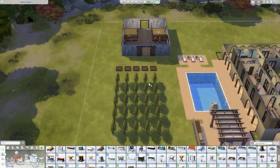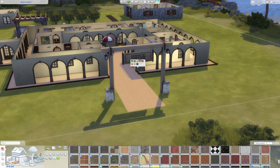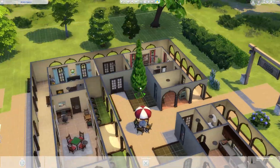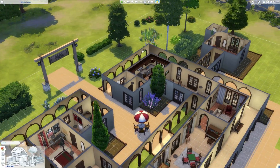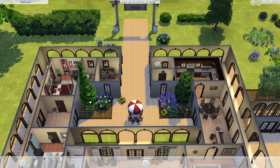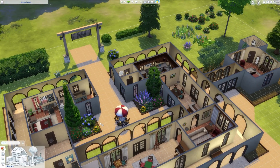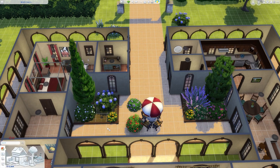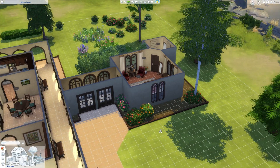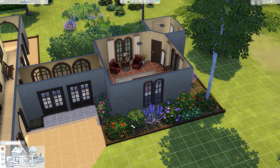I didn't do a lot of furnishing in the wrap around breezeway area — I just put in some benches scattered in there. Now I'm working on the landscaping. I really like how it turned out. I used a good variety of plants to layer things and use different colors to make it feel very lush — I imagine they take a lot of pride in this. I used some vines here and there to add a little more height to certain areas. Most of these plants are debug — they have a lot of really great debug plants that I wish were just in the normal catalog.